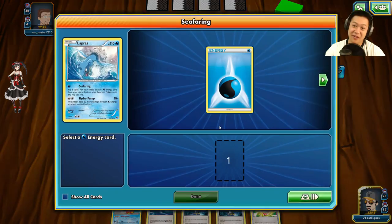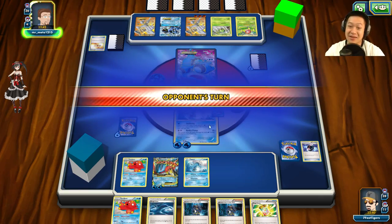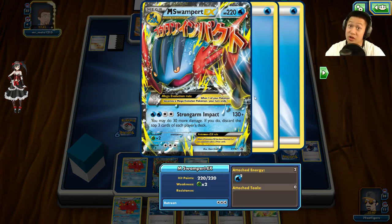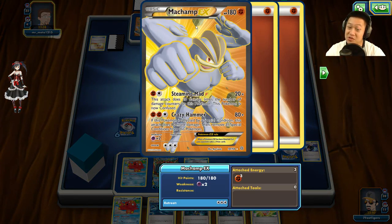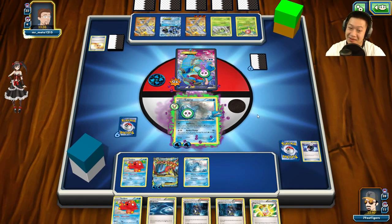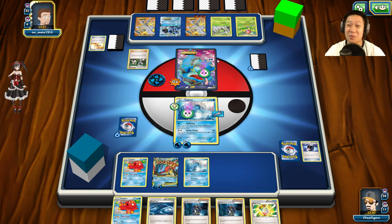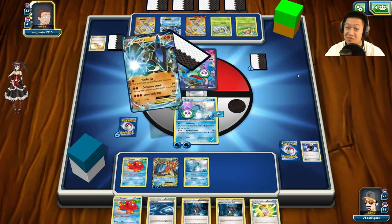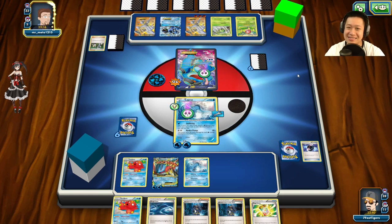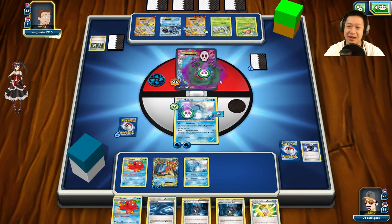I use Sea Barring — one heads, that's fine — and put another Energy on Mega Swampert. It needs a Muscle Band to one-shot Machamp. If it destroys Lapras, I'll come out and destroy it back. He uses the poison, and now he's going to switch — or Pokémon Fan Club. He keeps the Fan Club cards and charges up his next Machamp with Muscle Band.